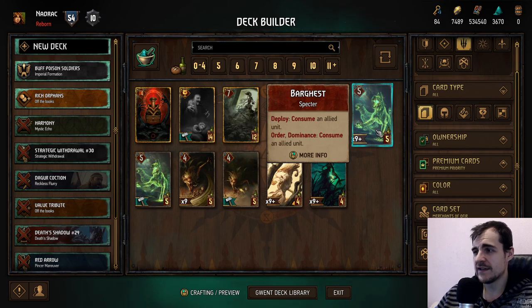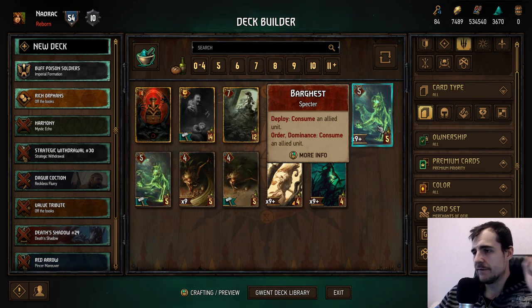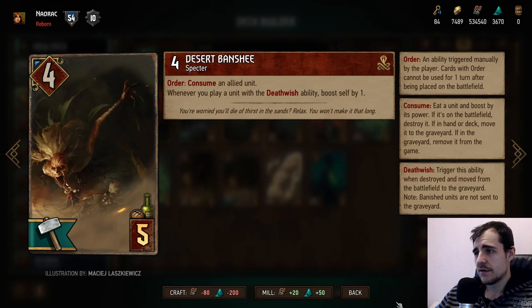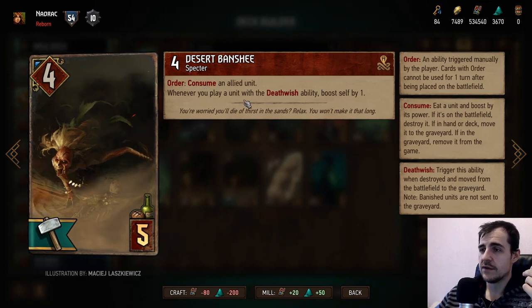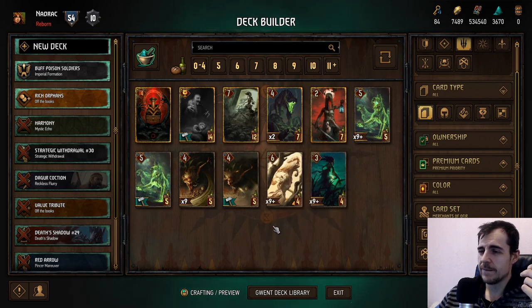Barguest is basically a better Harpy with double consume. You can assume it's worth about one stat point so it's like a seven-seven-five — pretty good. Order dominance should be very easy to do so this is a very strong card, maybe playable to core range. The Banshee's main advantage is she consumes right away and gets stronger when you play deathwish cards, but you won't play a lot of deathwish cards so she's definitely a three — worse than Barguest.